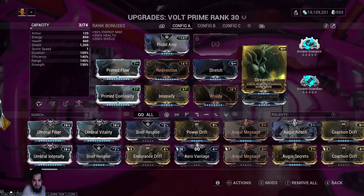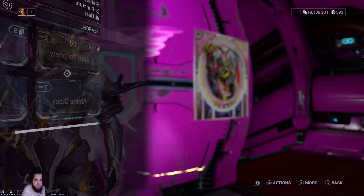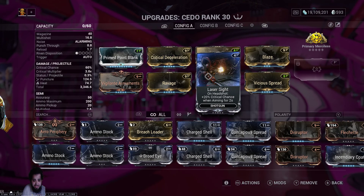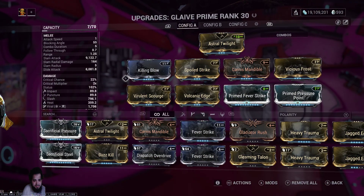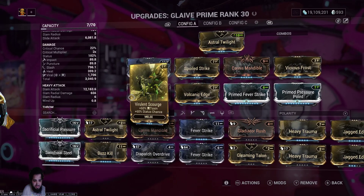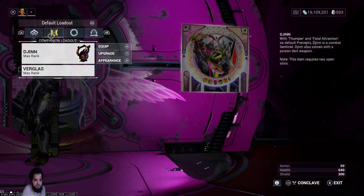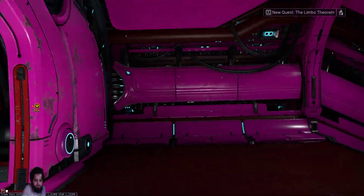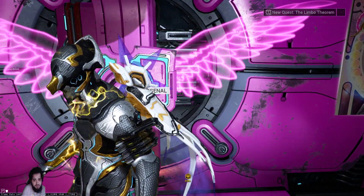Like Pistol Amp — what am I gonna use Pistol Amp with Volt for? The Cedo's pushing 3k, okay, it put Laser Sight. And then for the Glaive Prime — no crit chance, two times multiplier, 3k damage. Yeah, this is gonna be rough. I am bringing Djinn along so he can at least assist me and help me at least try to finish the mission.